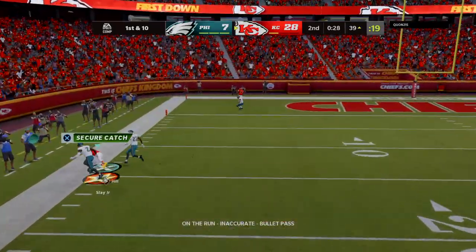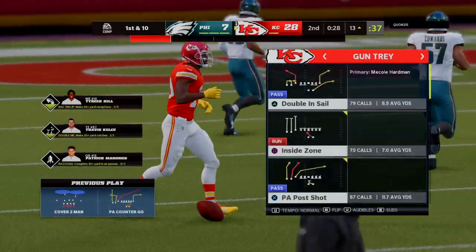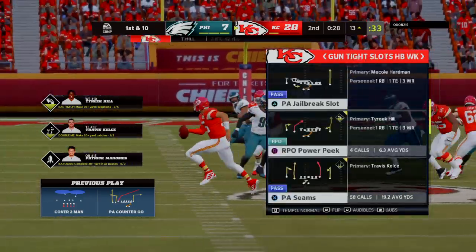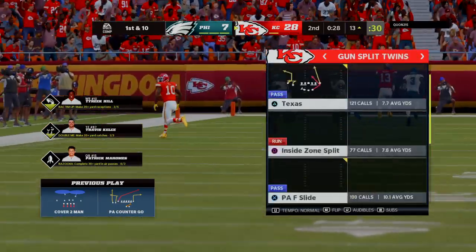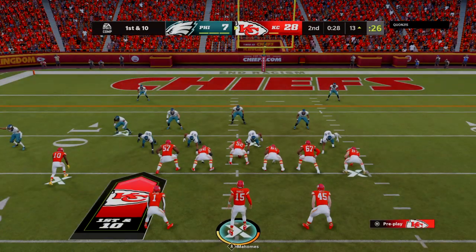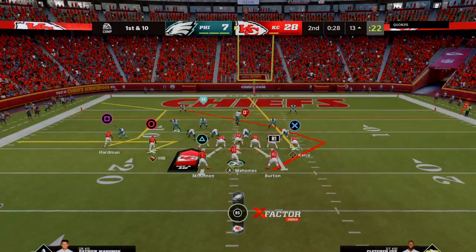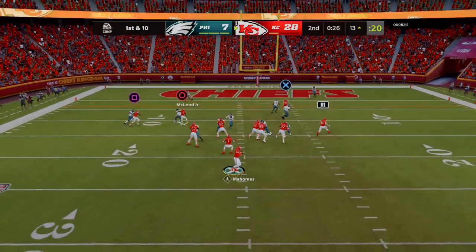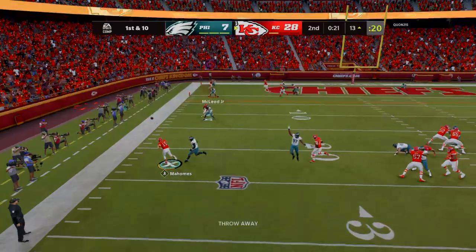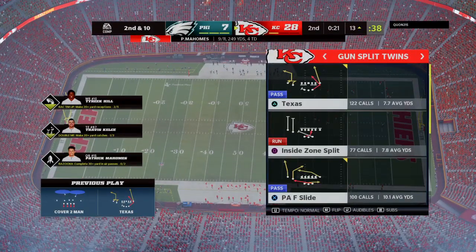Mahomes finds Hill, who'll go out of bounds inside the 15-yard line. With that completion, he's now north of 200 yards in the first half. A tough start for the secondary defensively — it's got to put a dent in their confidence. With the kind of numbers he's putting up, it's starting to wear on them. They're looking at each other trying to figure out what defense will work and how they can stop getting beat deep for big passes.